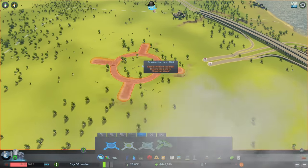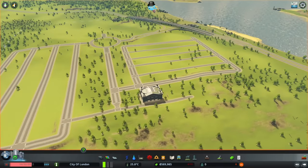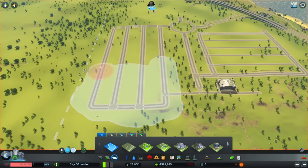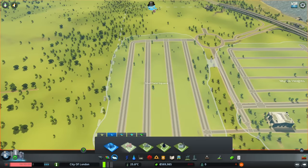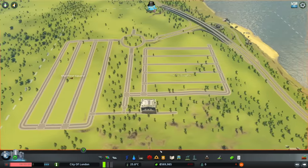First things first, we need to get ourselves a rudimentary city structure set up — nothing too crazy. This right here, ladies and gentlemen, is our basic rudimentary city setup. This entire city is designed around one very important thing: Agriculture. We are going to play the agricultural stock market like nobody's business and consequently generate copious amounts of money, thanks to the huge amount of fertile farmland right here in our own city.